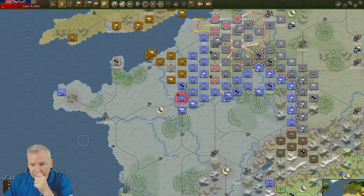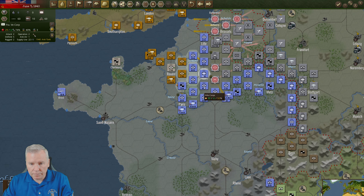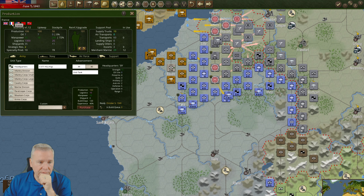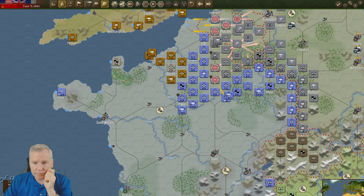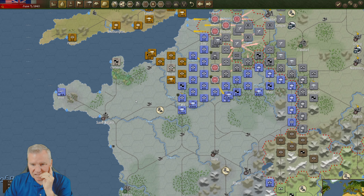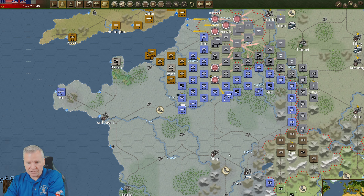Looks like you want to come to the south. I've got 3 to 2 on that guy; I had 2 to 1 last time — that was better. Let's check the logistics for France here — they've got 20. I'm going to bring him back. I might have to abandon the Maginot line. I really don't want to do that.